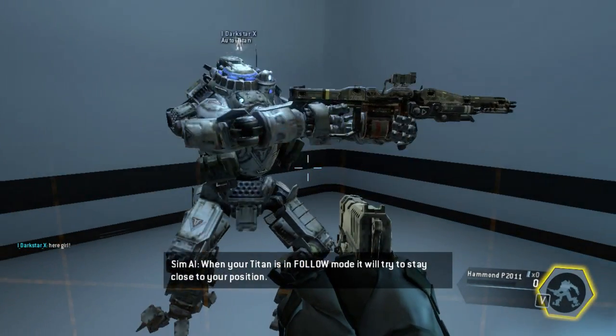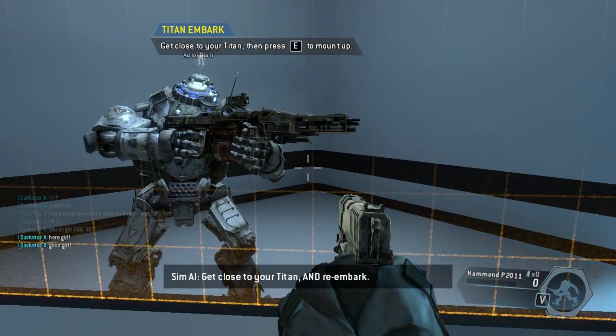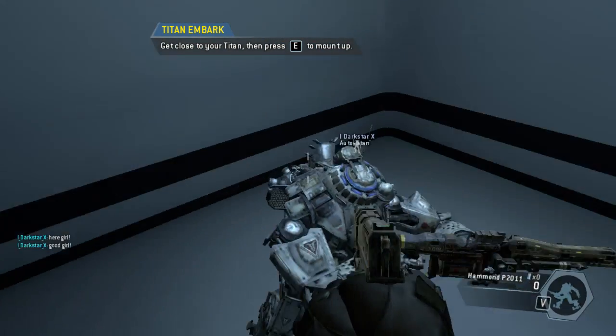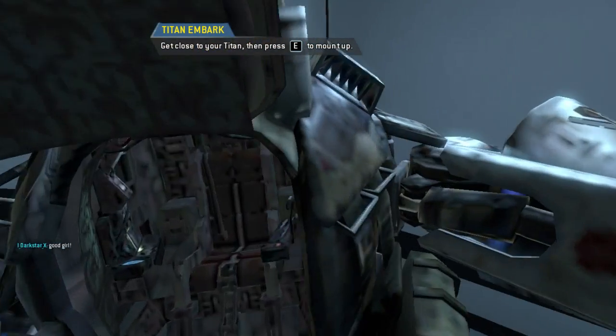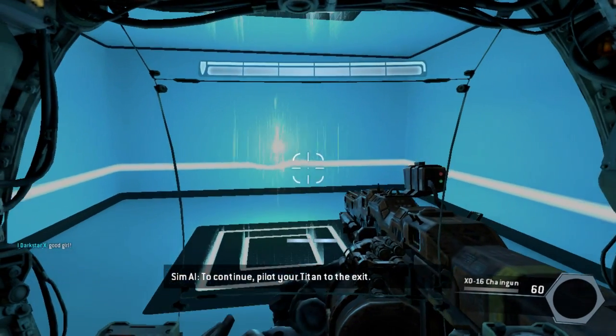When your Titan is in follow mode, it will try to stay close to your position. Get close to your Titan and re-embark. To continue, pilot your Titan to the exit.